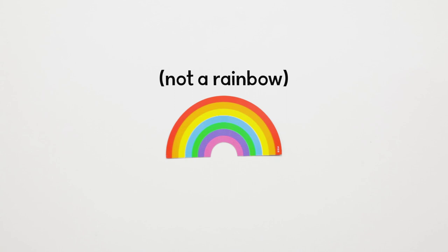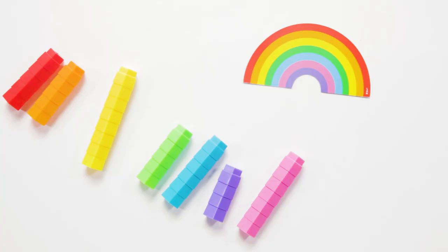Just like in any race, there are things designed to trip you up. In this game, it's the perfect rainbow card. If you see one, shout rainbow. The first to do so wins a coloured block of their choice. But shout rainbow by mistake and you'll lose all of your blocks.